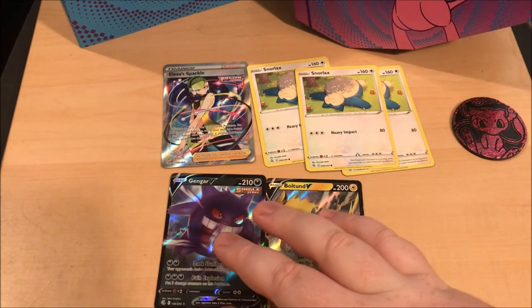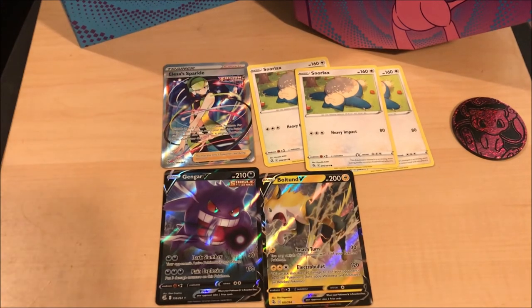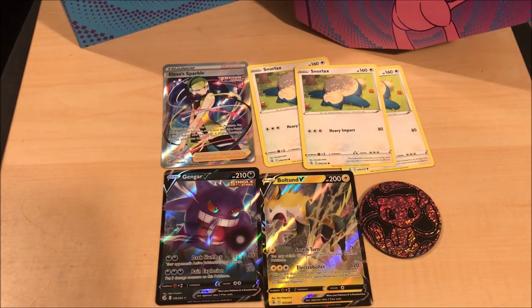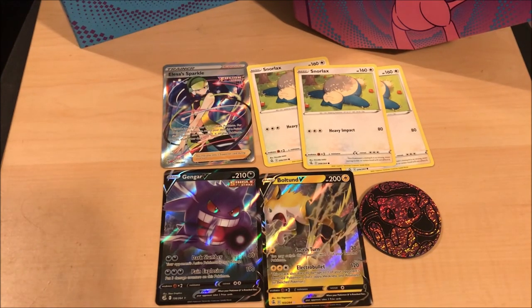So out of it we got Gengar V, Boltund V, Full Art - this is Oricorio Sparkle - and then the big thing: we got three Snorlax cards to add to my Snorlax collection! Heck yeah! And a beautiful coin, I love that coin actually - nice looking coin. Hopefully you enjoyed this Fusion Strike opening. Hopefully I can get more because I do want that Gengar alternate art - it looks so nice. But anyway, that's it for now, I'll see y'all in the next one!